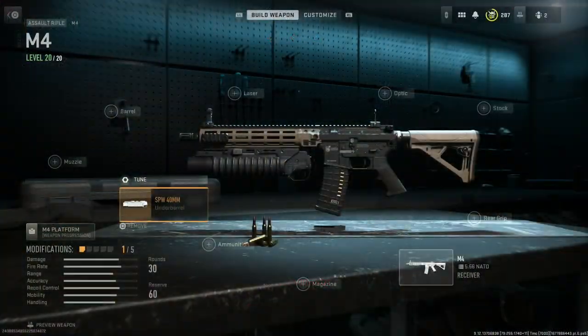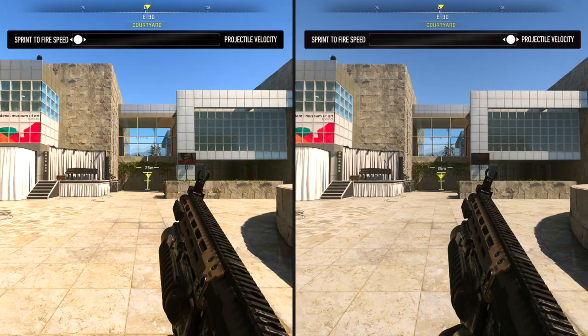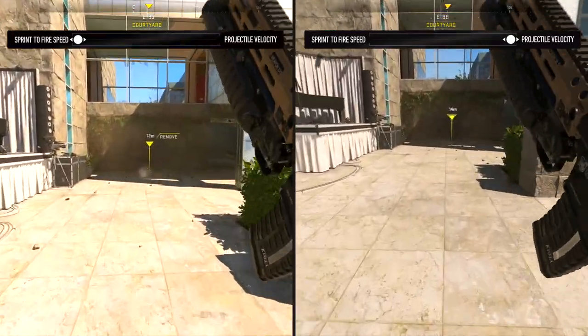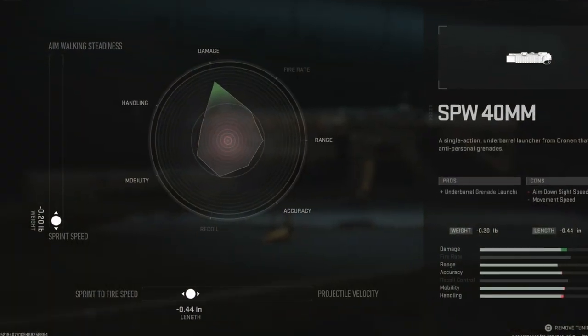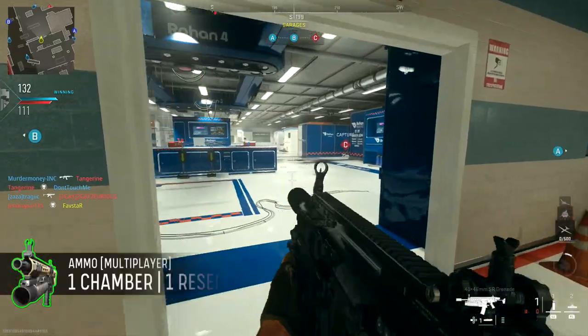It's worth mentioning that even though tuning is available on the grenade launcher under-barrel attachment, it won't provide a noticeable benefit. As you can see here, the projectile velocity is virtually identical even when tuned to opposite ends of the spectrum. As a result, you might as well tune for handling speed and leave it at that.